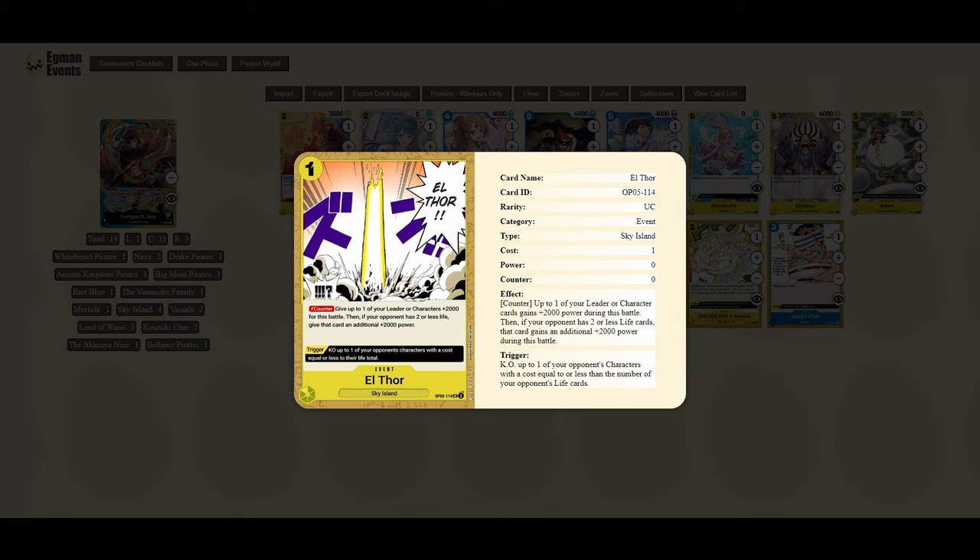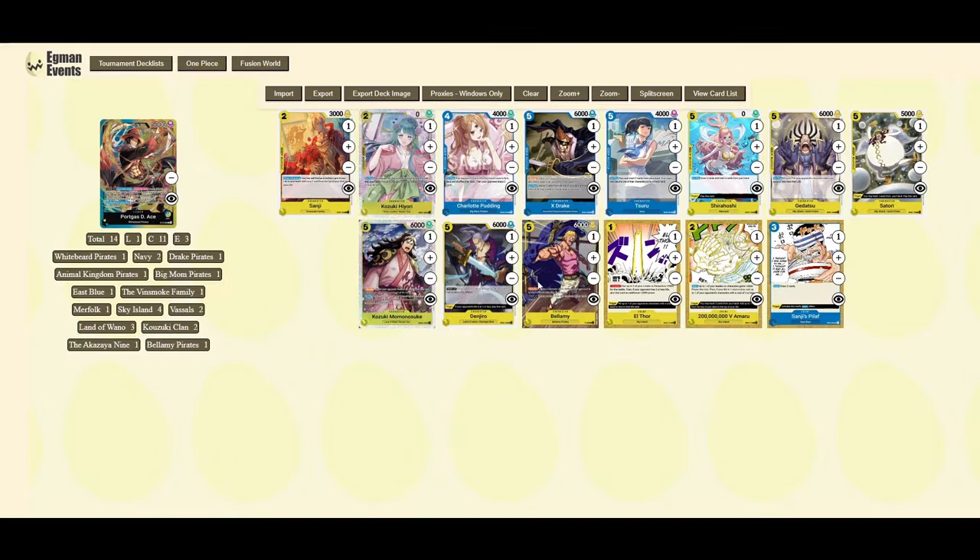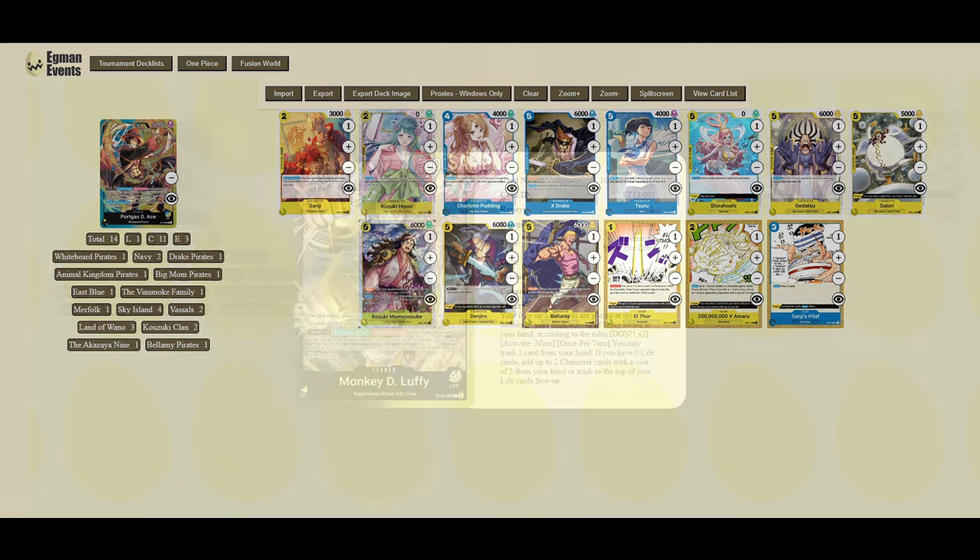To summarize, a card not mentioned earlier — L4 — is run in some builds. We'll look at winning lists and ratios so you get a better idea of how many copies to pick up. The key summary for Ace: Sanji, Hiyori, Suru, Satori, Amaru, and Sanji's Peel Off are all cards you should probably pick up if you want to play Ace.